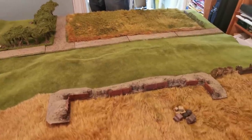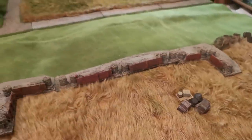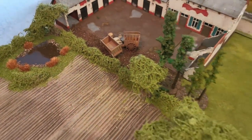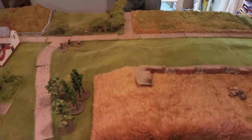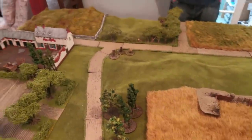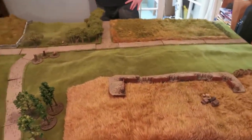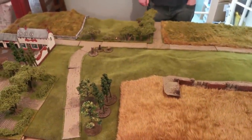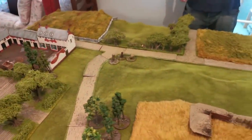On the other side of the board there are fields protected by hedges and obstacles, and a chateau on this side which the British will be defending. This is a replay of a scenario I played against Hayley which we called Breakthrough. The French have three main objectives: taking the fortifications area worth five victory points, taking the chateau worth five victory points, and two additional victory points for every battalion Ken gets off the board on the British side.